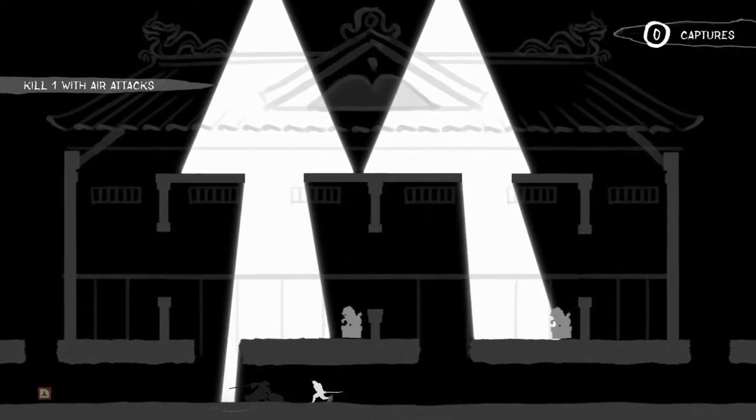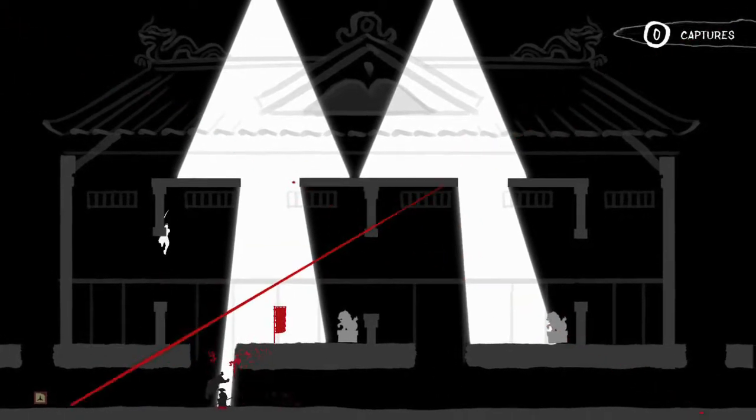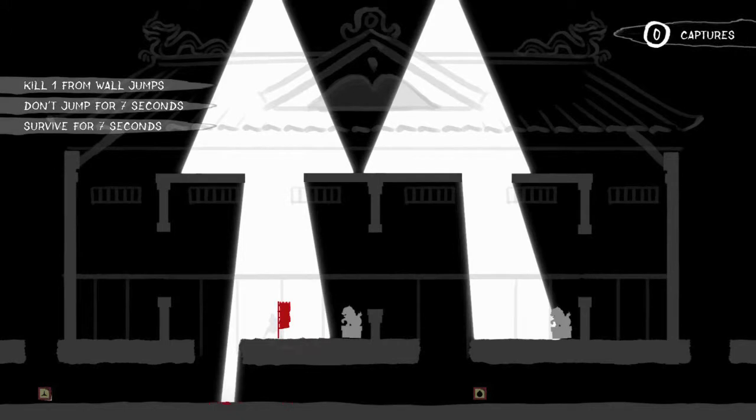My best advice is to ignore the AI and focus on the challenges. Obviously when you have to go for a kill, that's when you focus on attacking the AI. Make sure you avoid them otherwise, because they will be trying to kill you after they fill up the map with color.